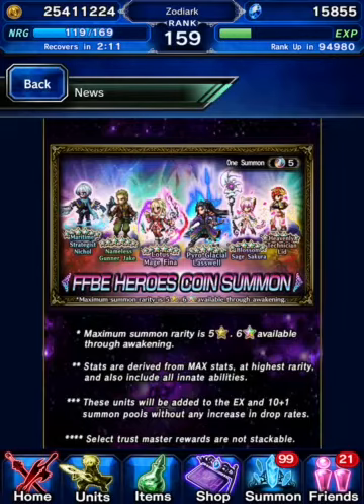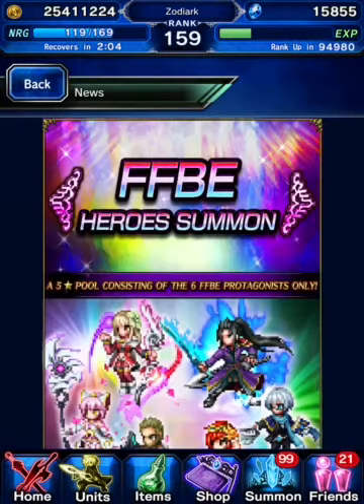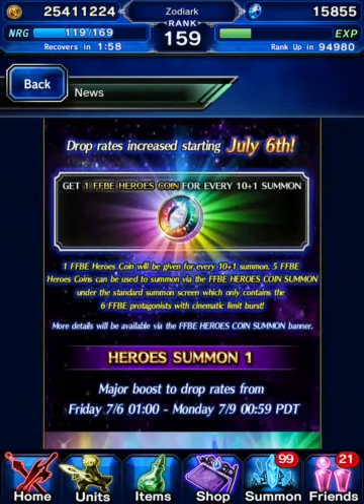There are none of the usual benefits leading up to the final step. Having said that, this is how the actual summoning will work this week. We're getting three pools. Each 10+1 you do, no matter which pool it is, nets you one of these coins.